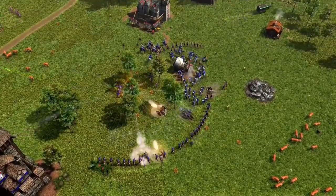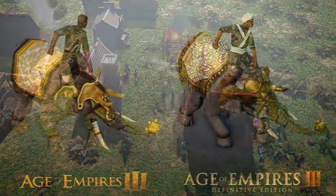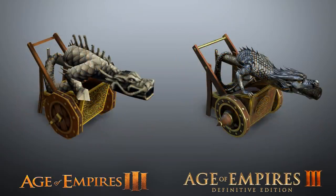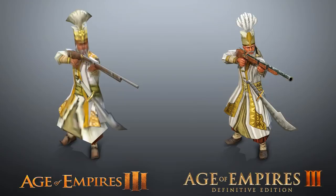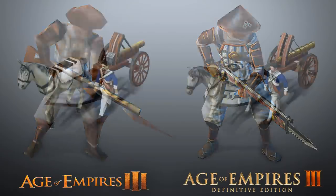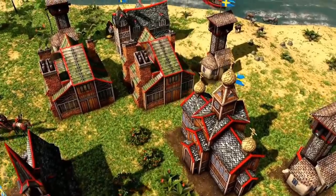The official Age of Empires Twitter also released a few screenshots showing the contrast between the regular AoE3 and Definitive Edition unit models. Zooming in this much shows how blocky the original models really were. I think the models look great and everything has been remade faithfully to the original units, so they should be easy to recognize for veteran players. Hopefully the option is there to zoom in enough to actually appreciate that detail.